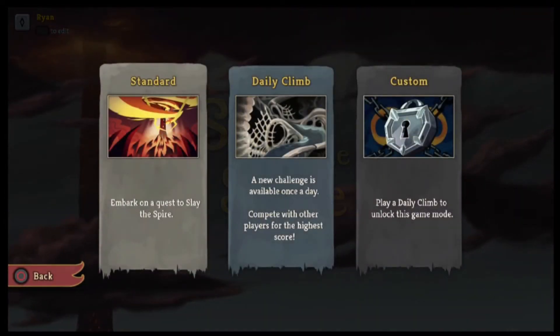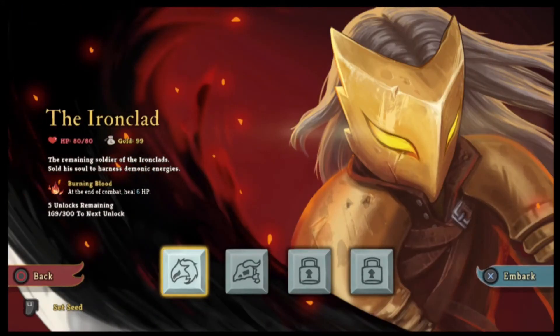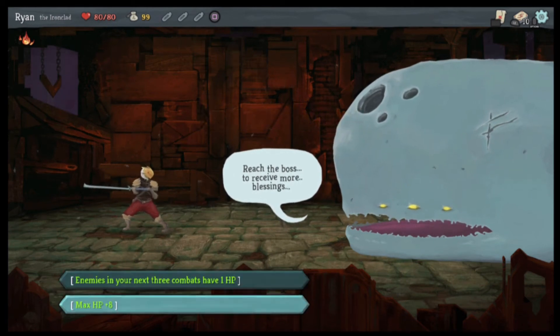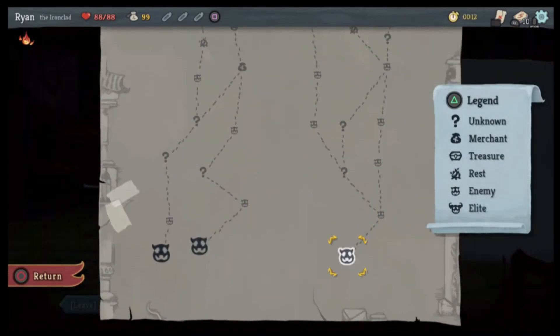Hopefully we'll see that whale again. So what I want to do is play standard. L2 has set the seed — oh, I can just type in something and that'll give me a seed. Back to the Ironclad, another try. Reach the boss to receive more blessings — enemies in your next three combats have one HP. No, I want max HP. Okay, so what are we looking at here?